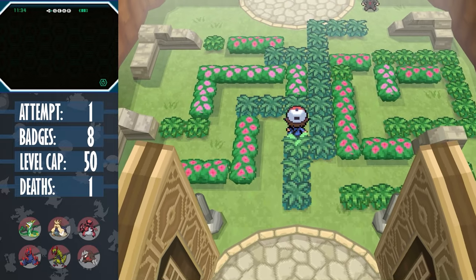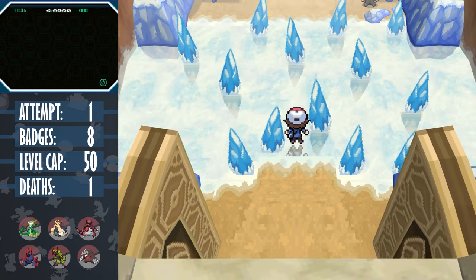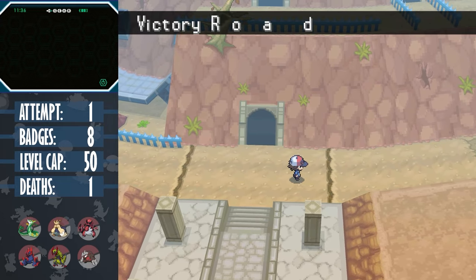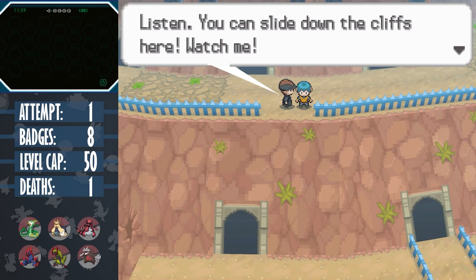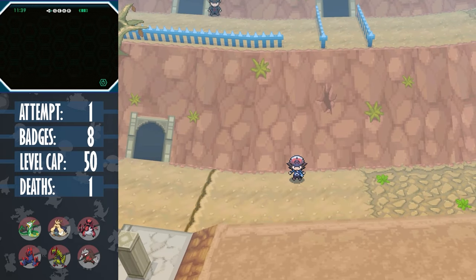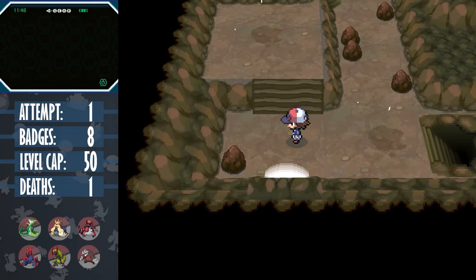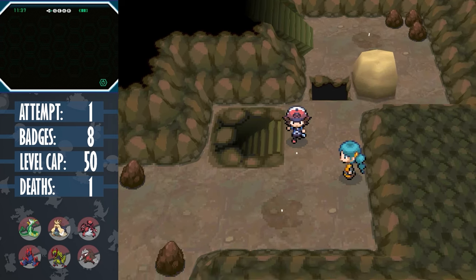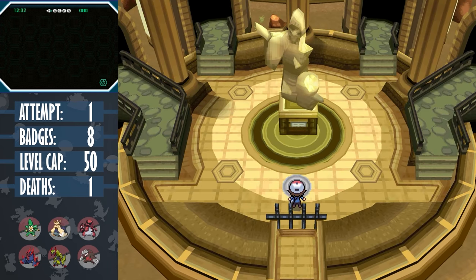This Victory Road entrance is probably my favourite in the franchise. I love how each gate represents each badge that you earned, and how the music starts adding more instruments as you go through each one, with a massive imposing cliff standing in your way at the end. The actual content of the Victory Road, however, is a lot more bare. It's a cool dungeon, with optional parts to go through, but the direct path takes about 5-10 minutes once you know the way. You only need to fight like 2 forced trainers, and you can challenge the Elite 4 members in any order.